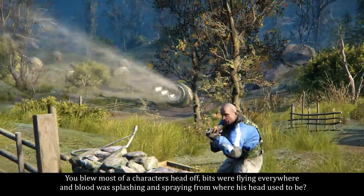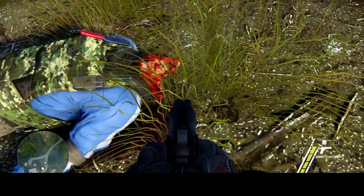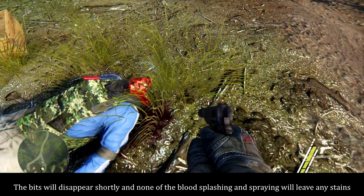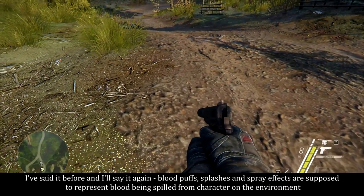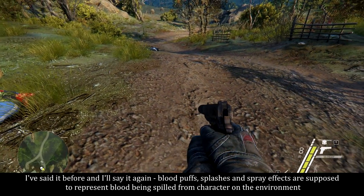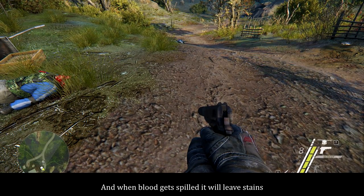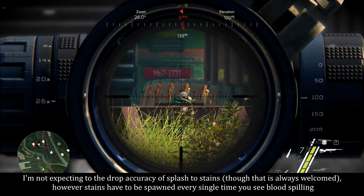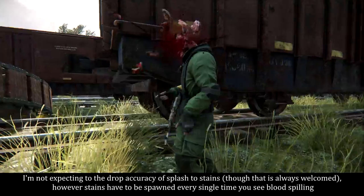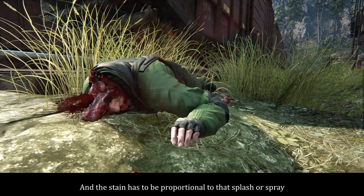You blew most of a character's head off — bits were flying everywhere and blood was splashing and spraying from where his head used to be. The bits will disappear shortly and none of the blood splashing and spraying will leave any stains. Blood puffs, splashes and spray effects are supposed to represent blood being spilled from the character into the environment. And when blood gets spilled, it will leave stains. Stains have to be spawned every single time you see blood spilling, and proportional to that splash or spray.